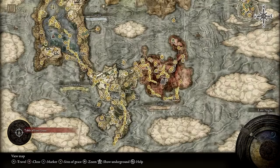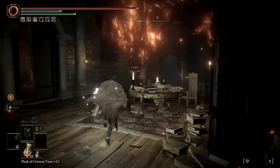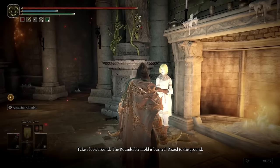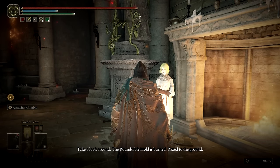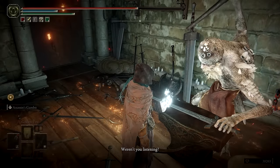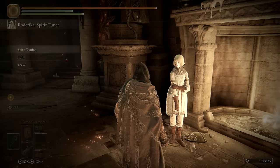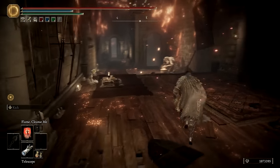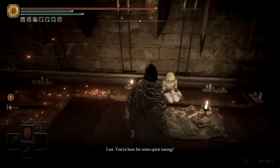If you want, you can take a moment to return to Roundtable Hold. You'll notice that Gideon is gone, and Roderika is standing near the round table in the central room. You can speak back and forth between her and Hewg several times to fully resolve each of their stories. You'll know you've gotten through all possible dialogue once Roderika returns to her previous spot near Hewg. There are no major choices or consequences here — just story and context.